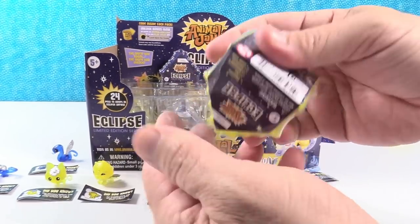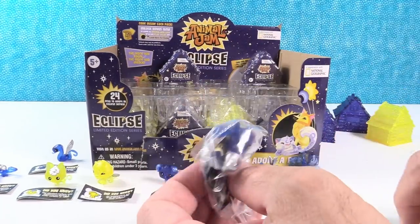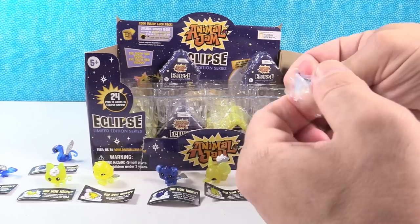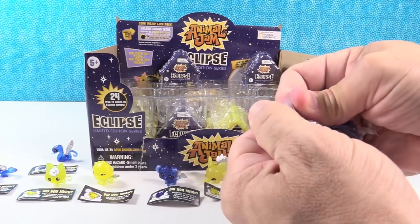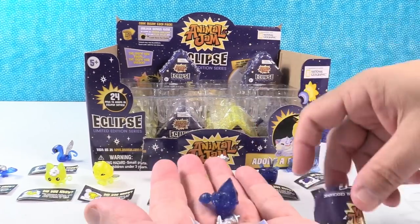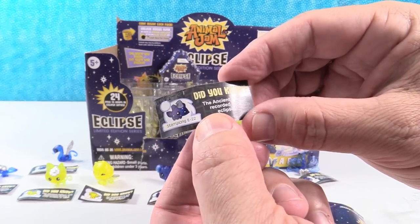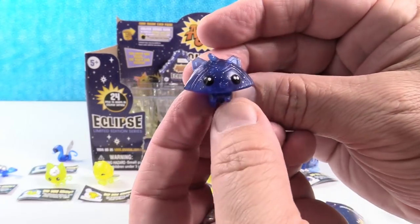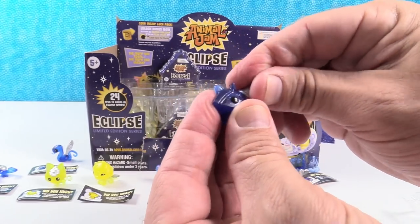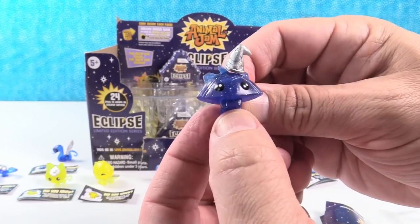I'm going to have to look for that figure later, but let's keep opening to keep the video going. Usually things don't go shooting across the room. This is going to be Starry Song. Ancient Greeks recorded solar eclipses. Here is Starry Song — looks like a raccoon with a wizard hat. I love that accessory. Wingardium Leviosa!